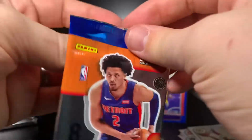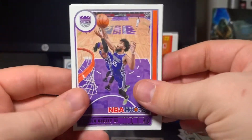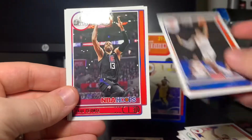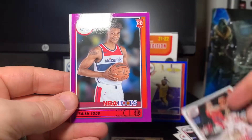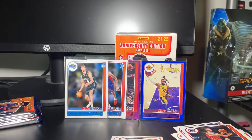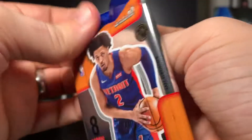We're doing surprisingly well for a retail box — I'm kind of shocked. Still haven't seen a Slam insert but I'm hoping we do. We got Marvin Bagley, Marcus Smart, Nikola Vucevic, RJ Barrett, Paul George, Davis Bertans — a purple Isaiah Todd rookie and Jalen Suggs. He's another guy I've heard of. I'll sleeve him up, same with Isaiah Todd. He was G League. Three packs left — that bottom one seems thick, we might have hit a relic.